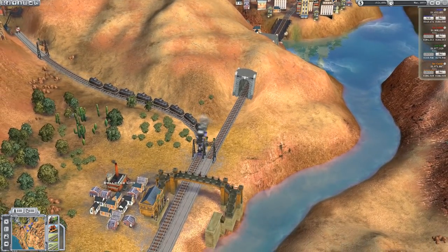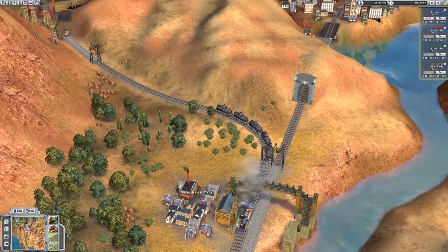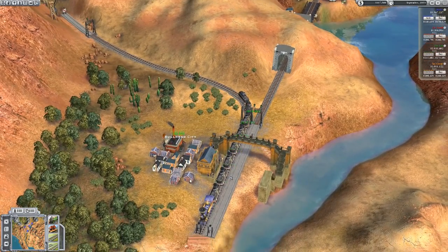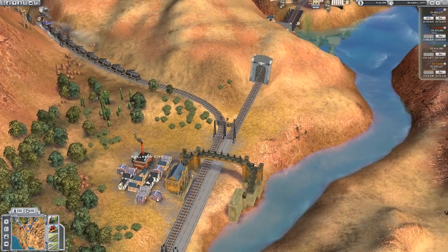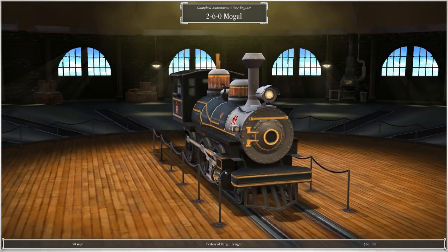You can see that we now have a train coming down from the Las Vegas Drilling Inc. — that's going to drop off all of that. Not only do we get a nice big bonus of about 20 grand for each one of those, we also gain some for the refinery that we own. There is a new locomotive — Campbell announces a new engine, the 260 Mogul Night Train. Very nice.